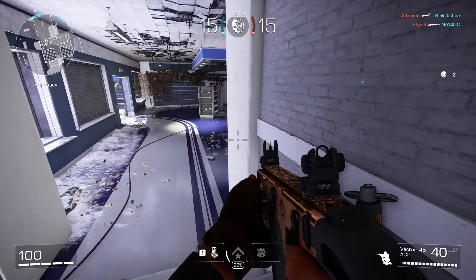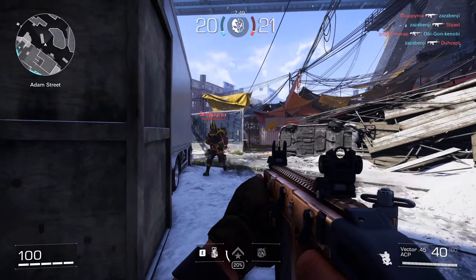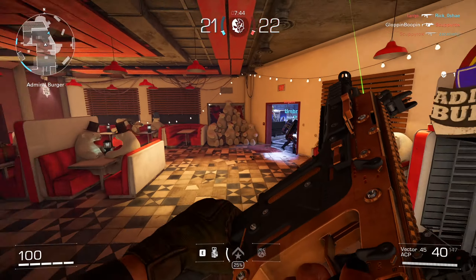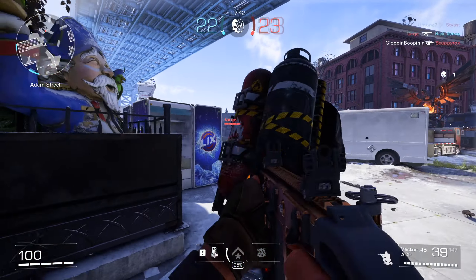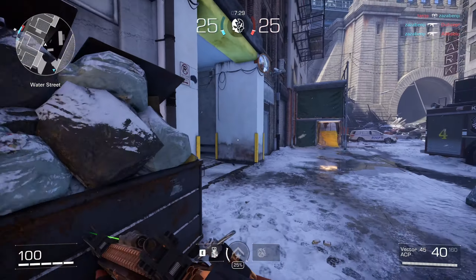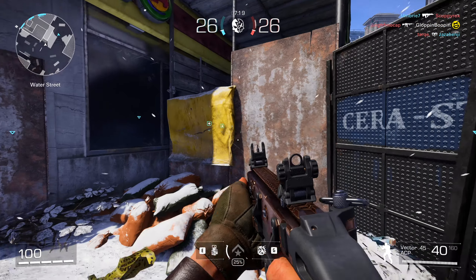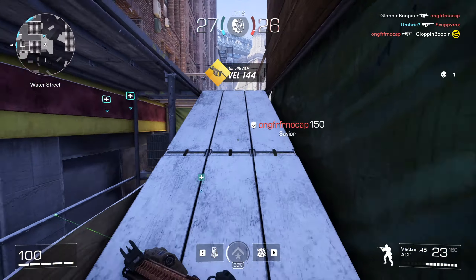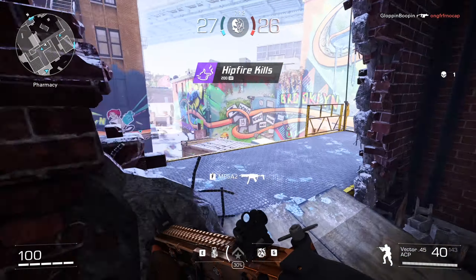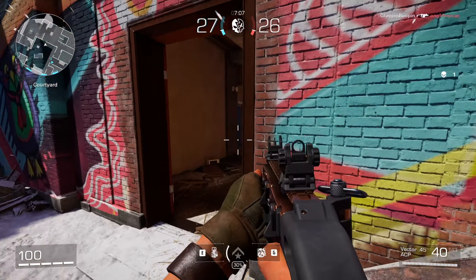I hear feet. If we crouch we actually get a better hip fire — throwing in those crouches will help with the hip fire spread. We're actually winning by a little smidgen right now. There's a level 144 player on the enemy team. There's another 200 XP — I think it's because of the hip fire kills. It's really helping get this done even faster.